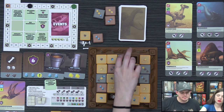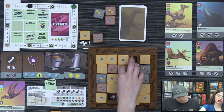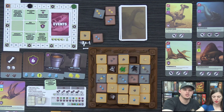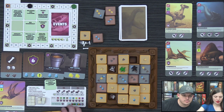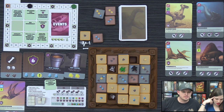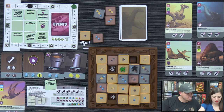Lizzie moves and pushes a stone, uncovering a wealth of items. Viewers in chat can see a hammer, a bone, and a tooth now exposed on the board. The hosts discuss a chat question about placing sand from a personal supply during the Sandstorm event, and note they'll check with designer Elena.